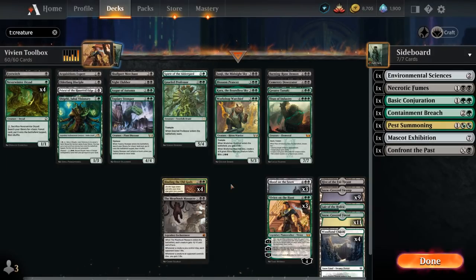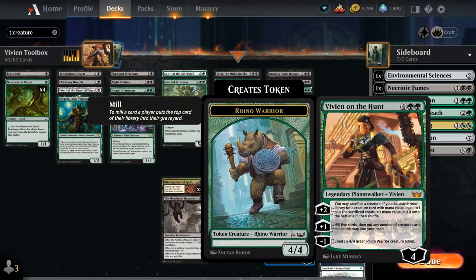Hello and welcome to another Standard Games video. Today we're taking a look at a black-green toolbox deck featuring Vivian on the Hunt, as voted on by my supporters on Patreon. She's a 6-mana planeswalker that starts at 4 loyalty and can minus 1 to generate a 4/4 Rhino Warrior token.